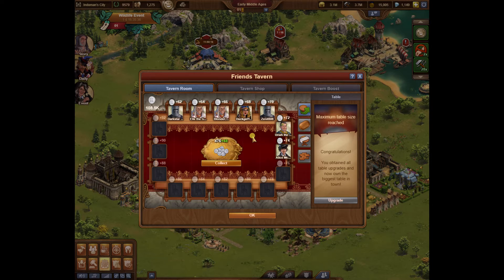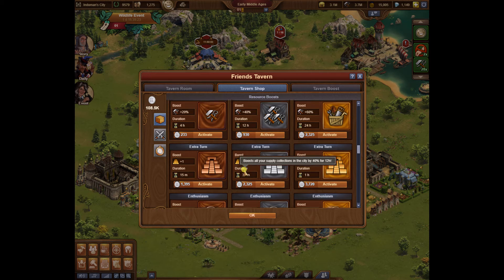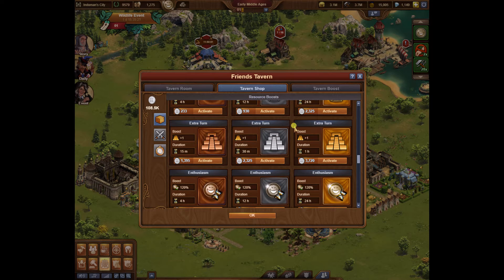You can find additional things you can purchase in the tavern shop. The main thing I use here is the extra turns for guild expedition. Those are kind of invaluable — that one extra turn will mean that you spend less diamonds. I can usually always solve all of the tasks in three turns.